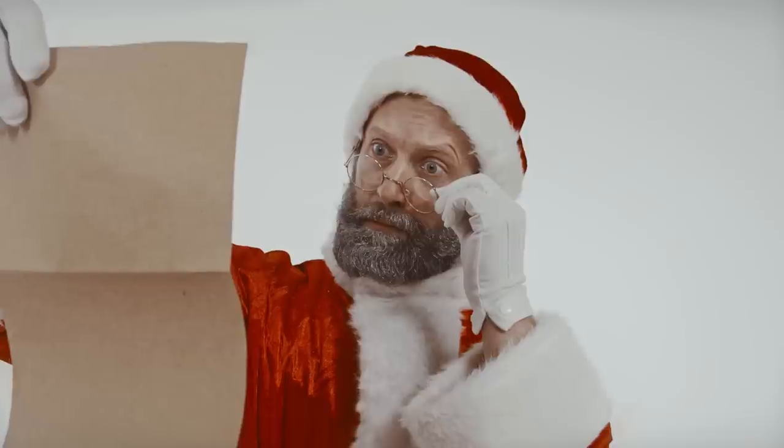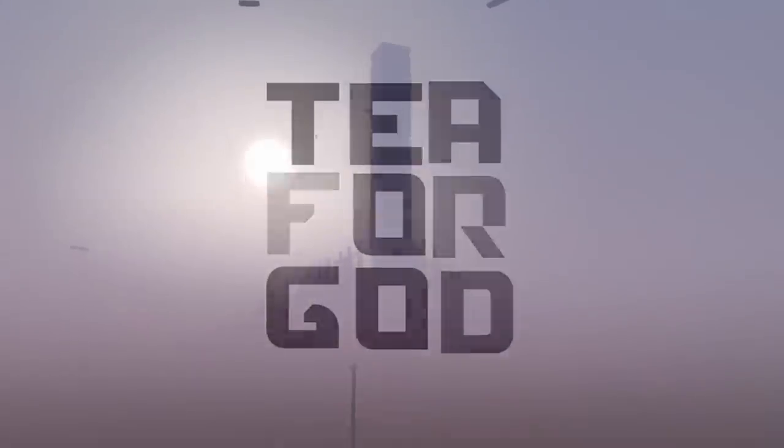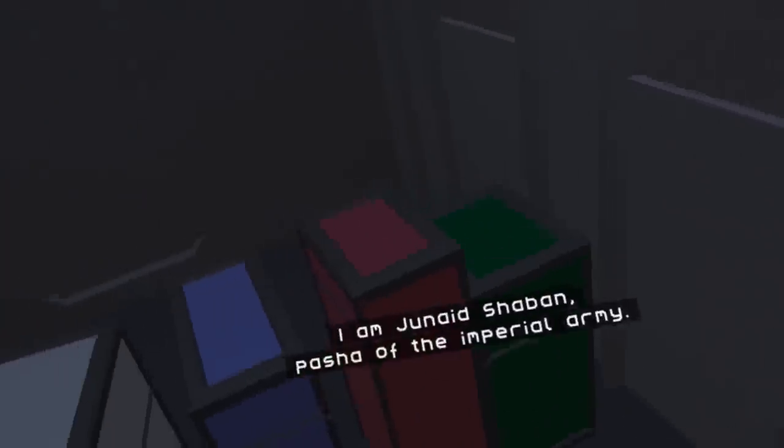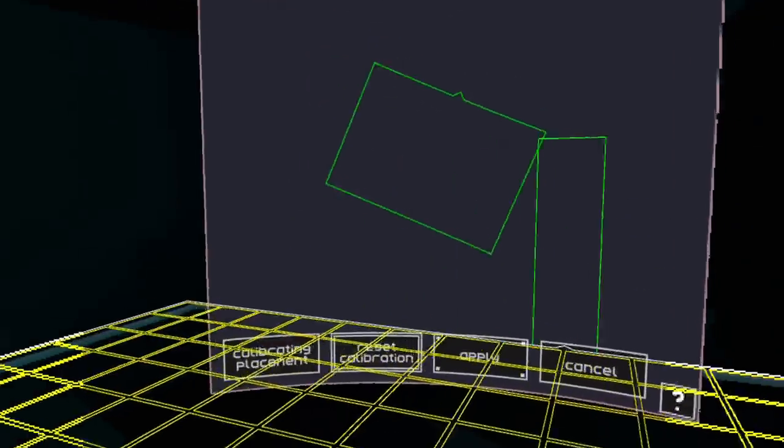The first game on the list is T for God. You might have heard of this game a while back, but it's since had regular updates. The first time I played this game, my mind was blown. It uses your play space as the map design, so it essentially generates the play space around your play space. I have no idea how this works, but as you can see by this clip, the map is being generated as I walk round corners.